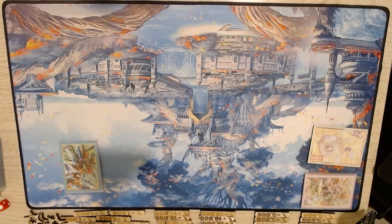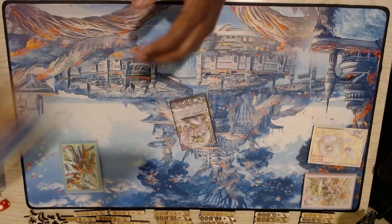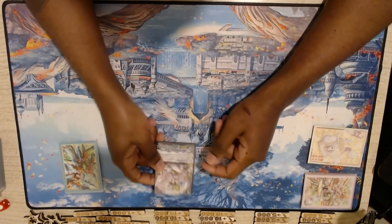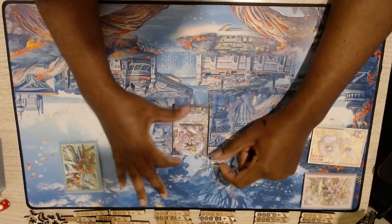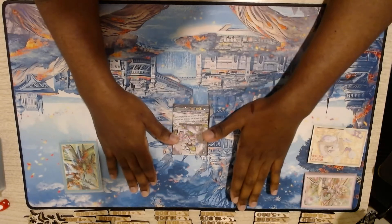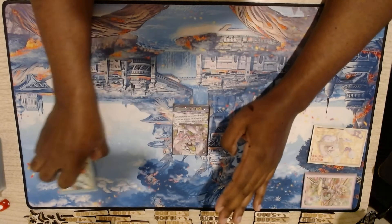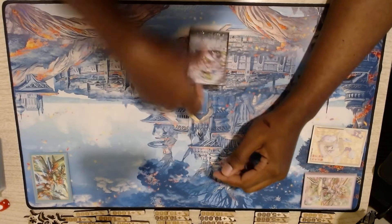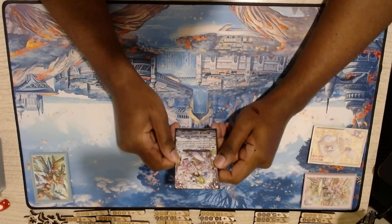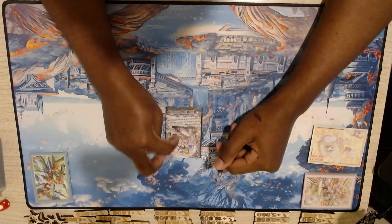Another alternative I wanted to go over: as far as grade three ride targets go, if you look at my deck profile I run four Martina. But with Vera being my main ride target, riding Martina is just not the way to go — that pretty much guarantees you a loss because she doesn't really do anything as a Vanguard, minus her rearguard skill. If you want, you can take two Martinas out and play two White Lily Musketeer Cecilia instead.